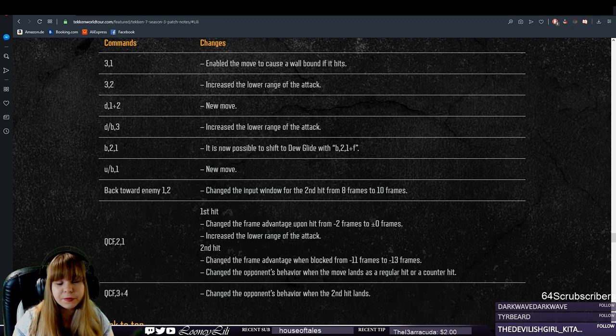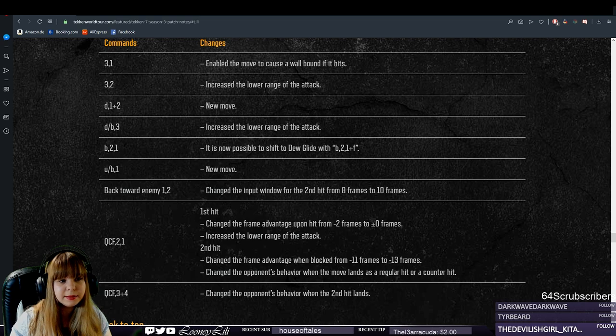They also changed the opponent's behavior when the move lands as a regular hit or counter hit — this could mean anything. The second hit could knock down on normal hit and launch on counter hit, or maybe it will launch on both. I really hope it will at least be a counter hit launcher; otherwise I cannot justify making it suddenly minus 13 on block. Currently it only knocks down on counter hit — it doesn't even counter-launch. Sometimes these Lily moves and changes seem all over the place. It seems like Namco doesn't know what to do with this move or with Lily in general. In Season 1 this string was safe — both hits were safe — and in Season 2 and Season 3, the first hit is still unsafe on block, around minus 11 or minus 10, so it's not something you can use very often.